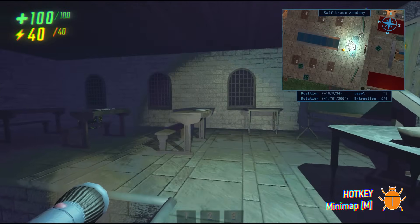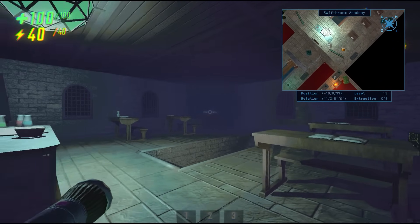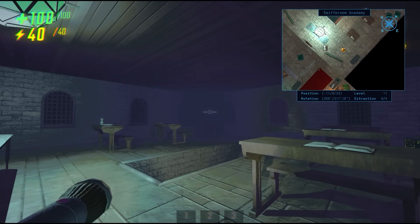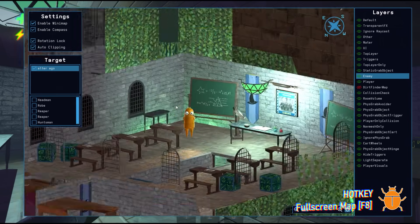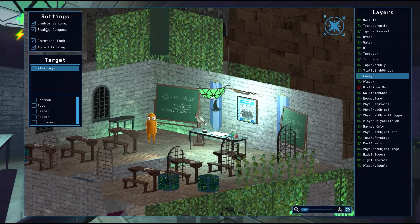At the top, you'll have the name of the map you're on and a compass, and at the bottom, you have your coordinates, level, rotation degree, and extraction points. You can zoom in and out by holding Alt and scrolling with your mouse wheel. By default, you'll have a top-down view, but you can change this by pressing F8 to pull up the full-screen minimap.